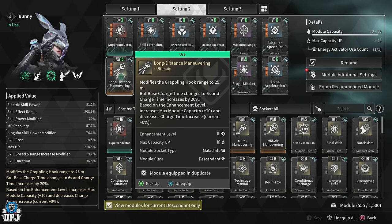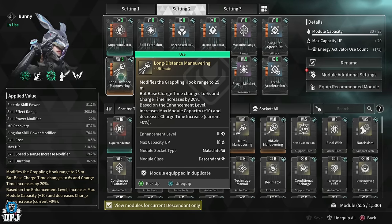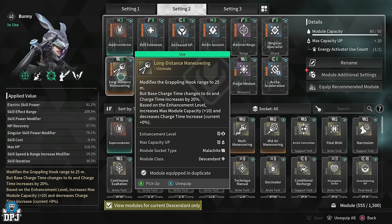Lastly, we use Long Distance Maneuvering for the grapple hook. When fully leveled up you get plus 10 in your module capacity. If you apply a matching module socket to that slot, you get a plus 5 in module capacity slots as well. Those are all the modules on this build, but it doesn't end there.